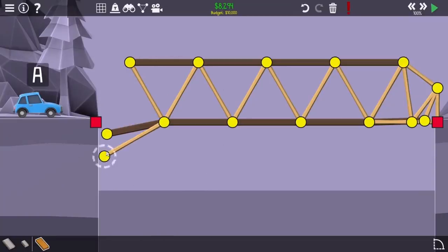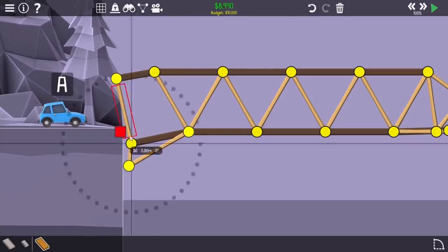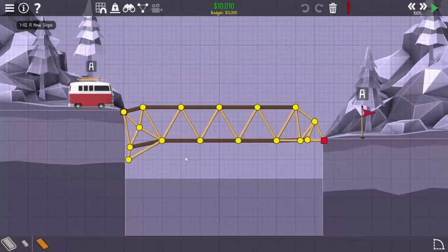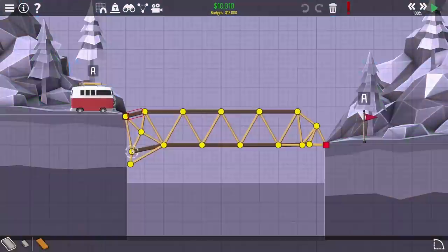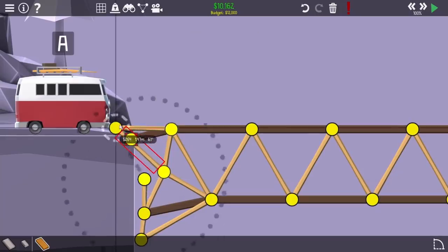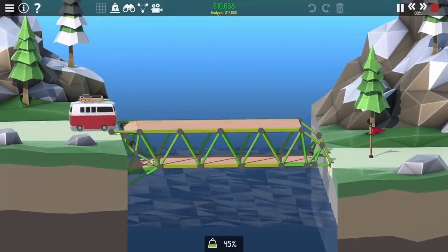I was unsure what was going on — those red joints seemed very suspicious. I used a few pieces to test, and I could see a yellow joint sitting right on top of a red joint. This isn't supposed to happen. In the first level, that joint is seen as a movable joint, but in the second level it's seen as a static joint, so the game just doesn't know what to do and puts them on top of each other. Avoiding these red joints is absolutely necessary — they are the problem.